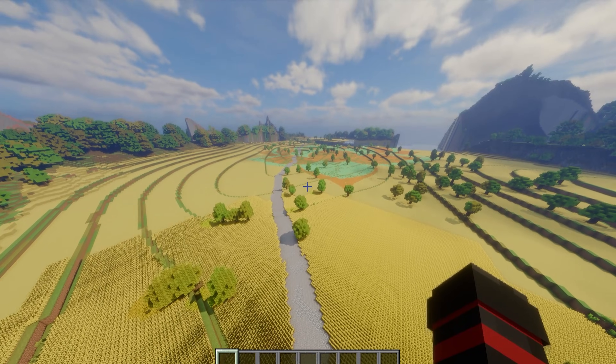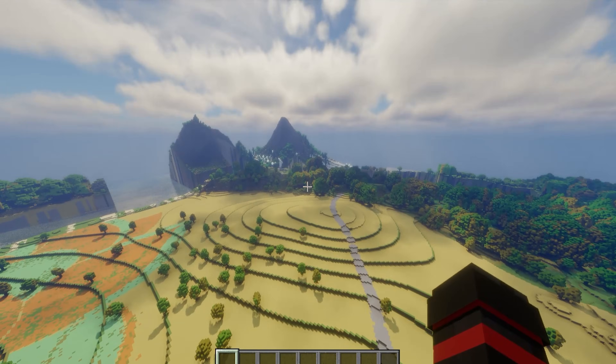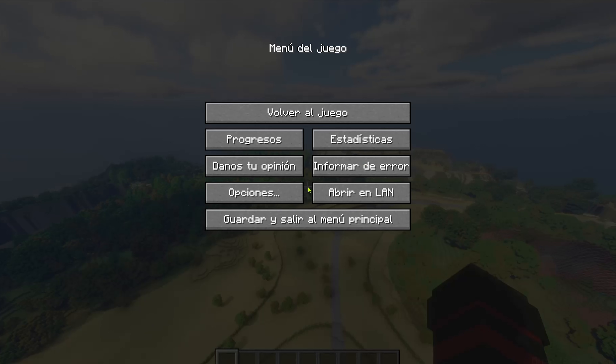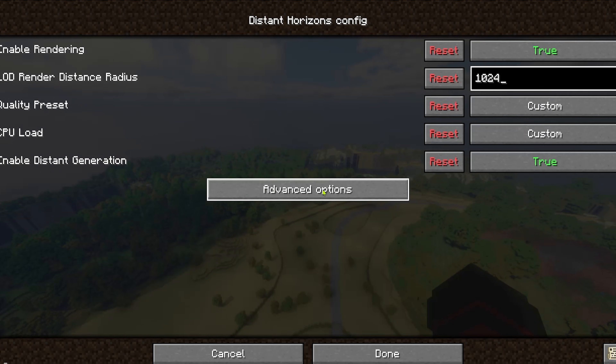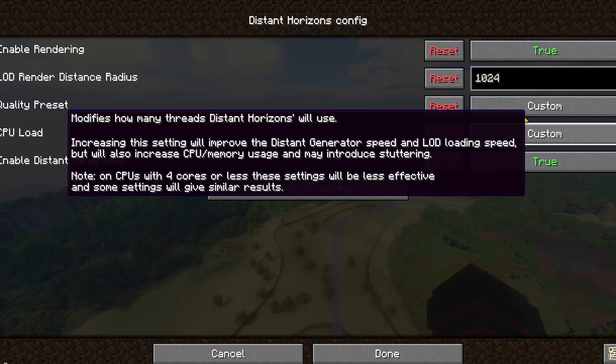Ya con el Shader Pack aplicado, si comenzamos a volar podrán ver que el mundo no ha cargado completamente, solamente un círculo alrededor. Para que el renderizado sea más grande, vamos a Opciones, al cuadrito de configuraciones de Distant Horizon. El número 128 lo vamos a multiplicar por 2: podemos utilizar 256, 512 o 1024, y así sucesivamente. Mientras mayor sea el número, más grande será la distancia de renderizado. Lo demás, opciones avanzadas, generación de mundo, multiplayer, no toquen absolutamente nada para no dañar algo.